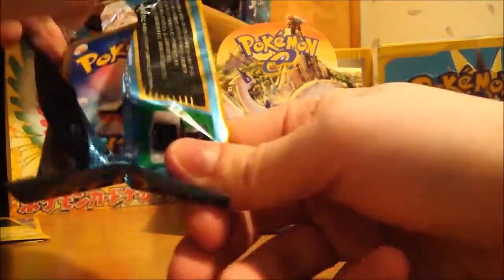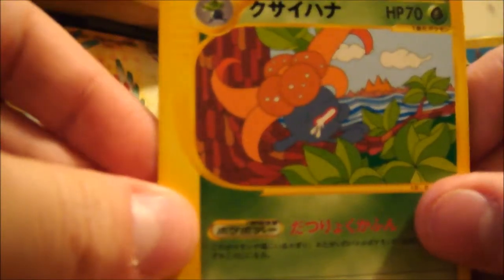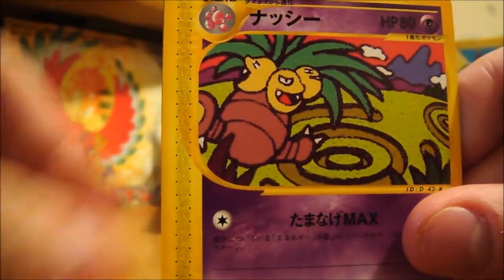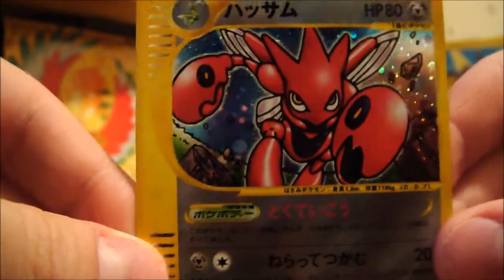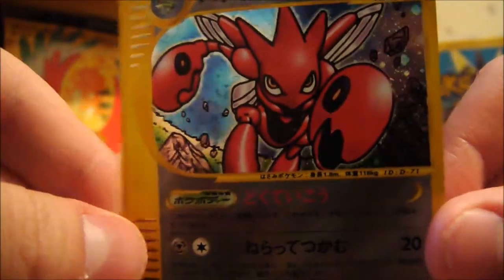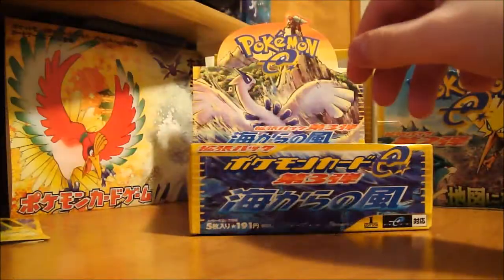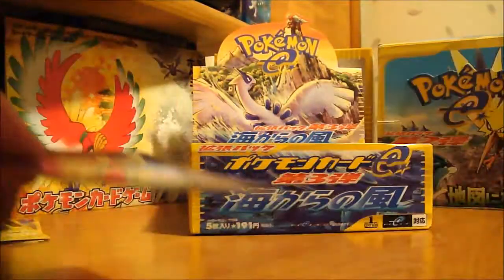I'm just going to rip the packs from now on. So here we have a Gloom, Mareep, Miltank, Executor, and a Scizor Hollow. It's really awesome. This is one of the few cards that I wanted — well, I wanted all the cards, just one of the few that are pretty awesome. Scizor is one of my favorite Pokémon, so you can never go wrong getting one.